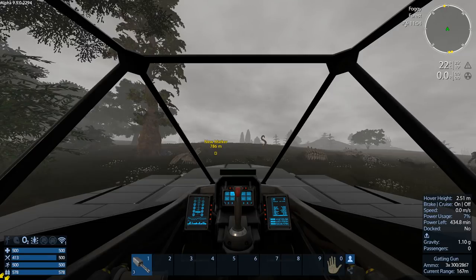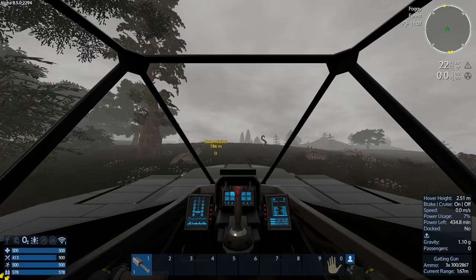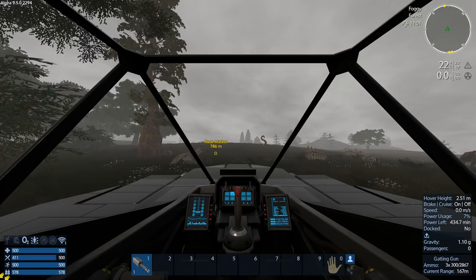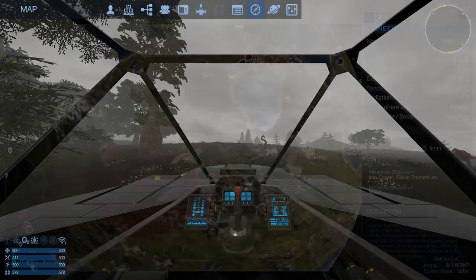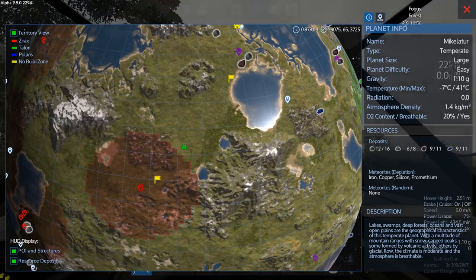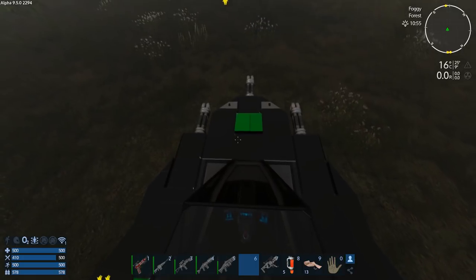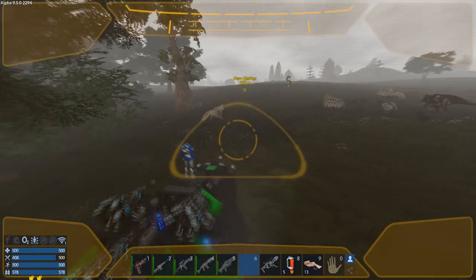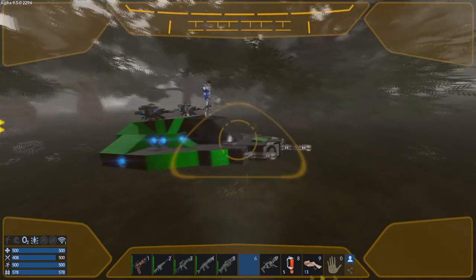Welcome to a new day in Imperium Galactic Survival. At the moment we're sat out in the middle of nowhere because what I want to do in this part is give my new rebuilt hover vehicle a bit of a test run against the Xerox. If any of you have been following the series, I rebuilt this ship in the last part, put some extra guns on it, and off camera I've given it a little bit of a colour scheme.